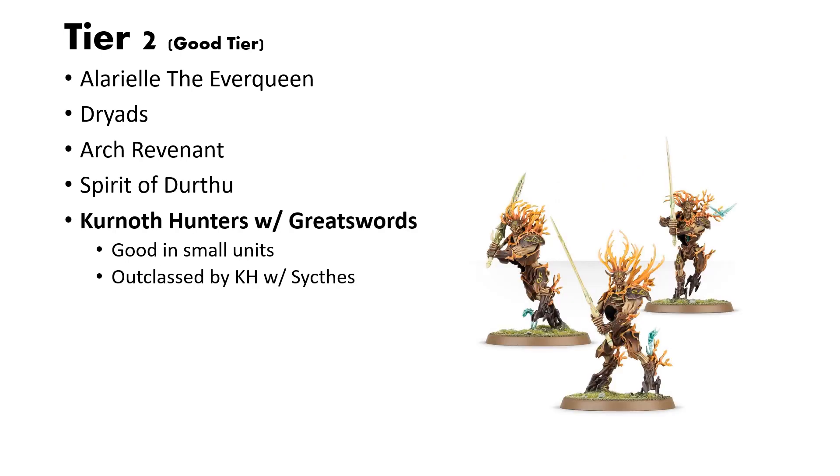Last in Tier 2 is the Kurnoth Hunters with Great Swords. These guys are solid and they're good. They work best in small units. The only problem with them is that scythes exist. In the current Age of Sigmar 3, rend is king, and so the fact that the scythes just have more rend and can work in big units makes the swords a little bit less important to take. But they're still really good.